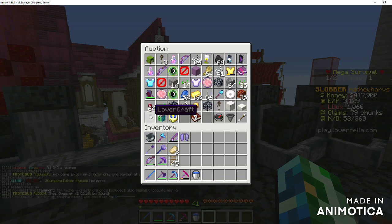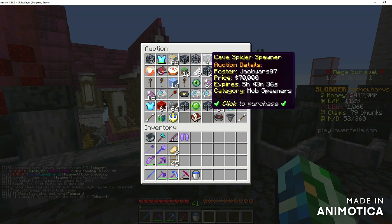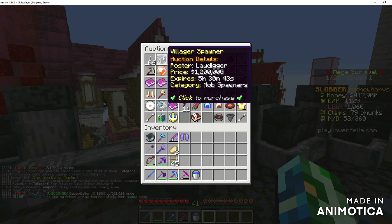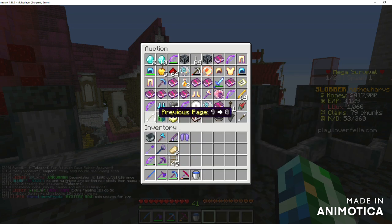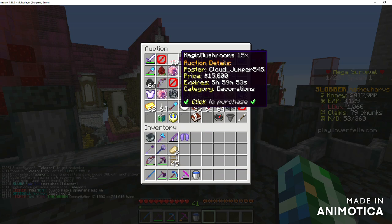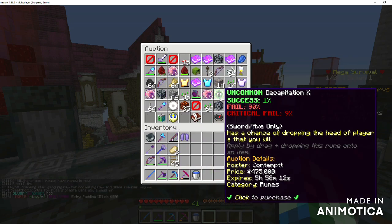Usually after the first five pages is when prices start to get kind of high. But you'll sometimes find good deals past that page. There's not really many examples right now, but sometimes there are better deals further in. Usually people are just watching the first page — I've done it before to flip on AH, just watching the first page. You can make a lot of money from this, getting a good rune or armor piece, or when somebody misprices — which is kind of unfortunate for them because they worked hard for it.